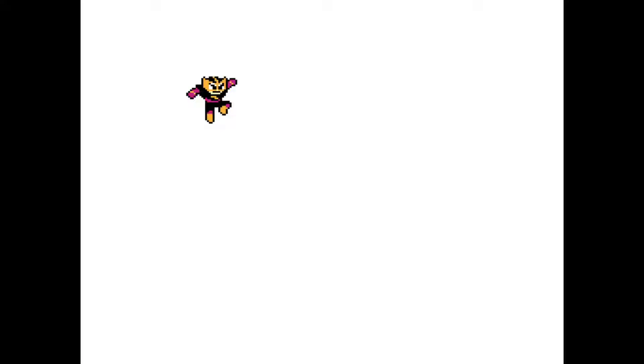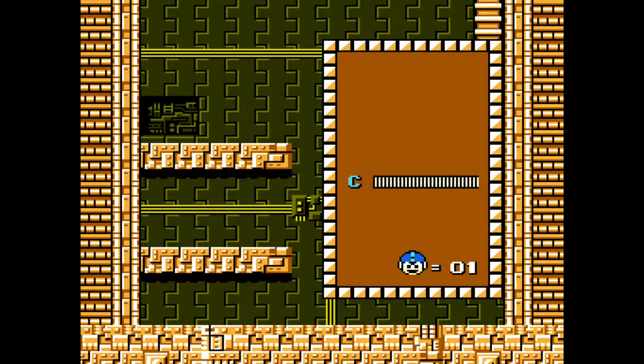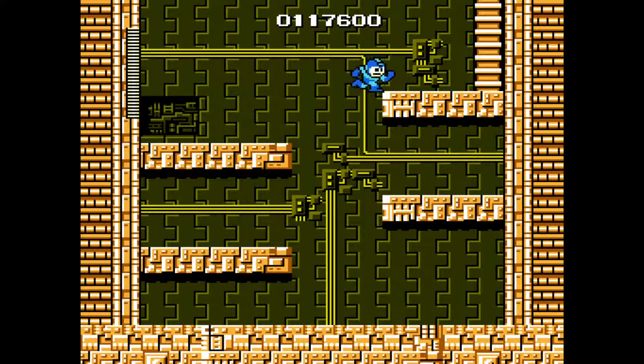We just beat Cut Man! Every time you defeat a Robot Master, you get a version of their weapon — so we're gonna get the Cutting Blade that he has, which frankly are not that good. Next we're gonna do Elec Man. I'll show off what Cut Man's weapon does when we get into this level. So you go to the select screen and then use the Cutting Blade — they kind of go in half of a figure eight, which is not that good because enemies are not in figure eights, obviously.